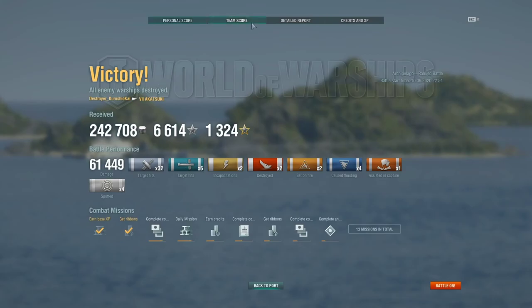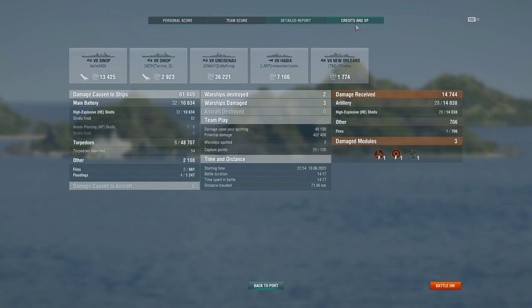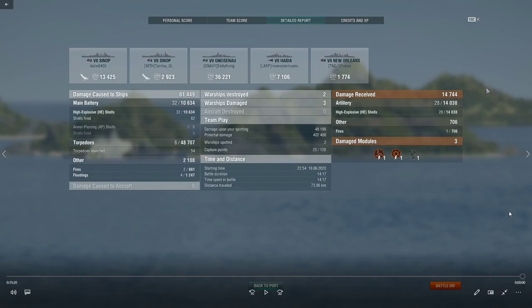So this was just a really good game as far as dealing with a Haida. The big one: if you can catch a Haida when his smoke's on cooldown, he's a lot more vulnerable. Specifically with the gun configuration — Haida has some really terrible gun angles when it comes to kiting away. If the Haida doesn't have smoke and you're somewhat close to support, he's not going to be able to push you. He's going to have to fight that kiting away scenario, and Haida also has really slow-arcing shells that take a long time to arrive on target. So once you get outside 8 kilometers, Haida's DPM really starts to drop down.